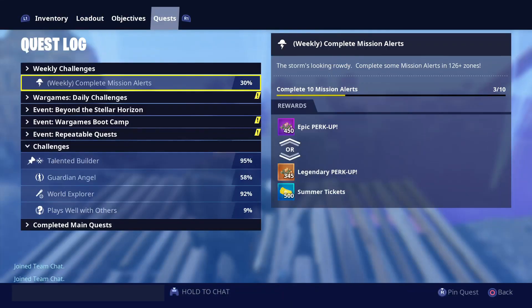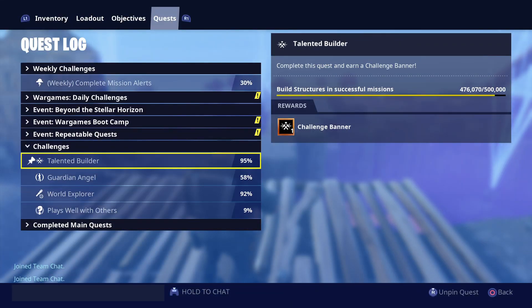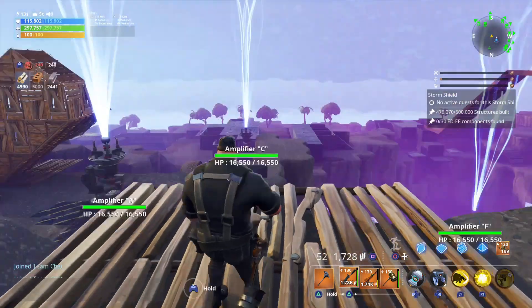The quest — the challenge — is the Talented Builder. Right now I'm at 95%. You need to build structures in successful missions to progress, and you need to build 500,000 structures total. But you can do that in your home base.